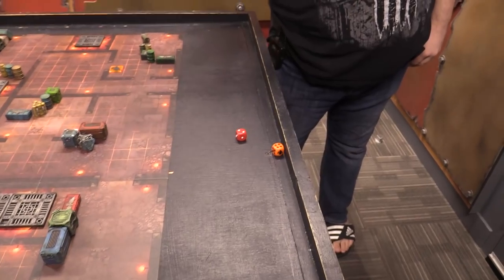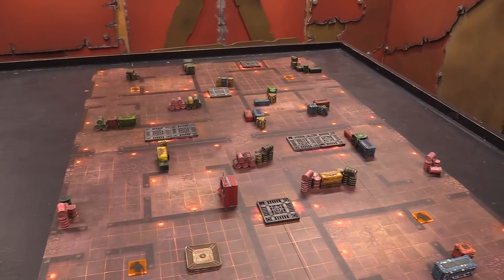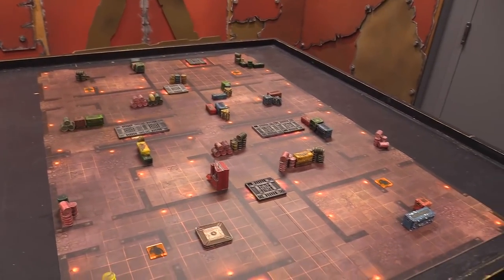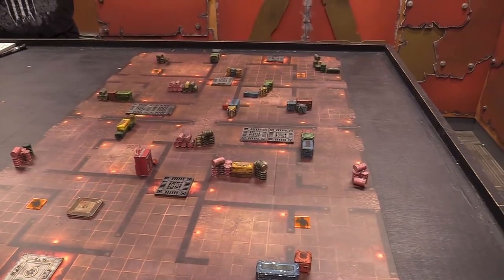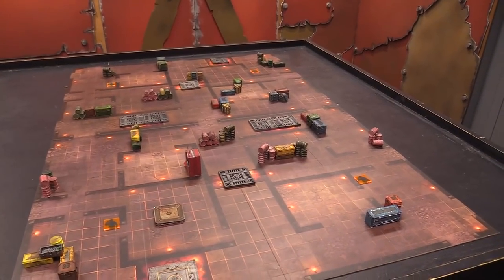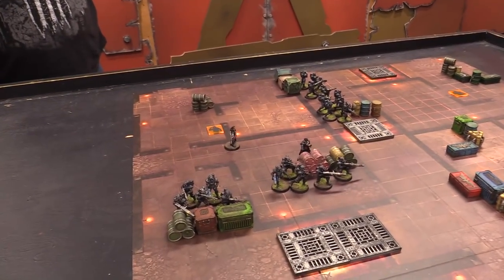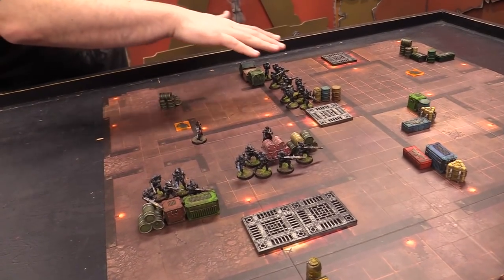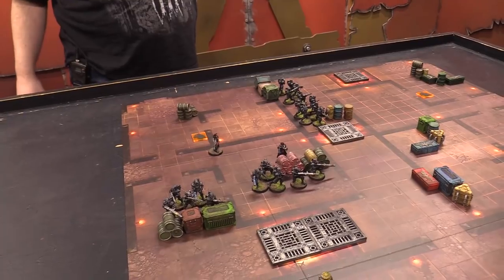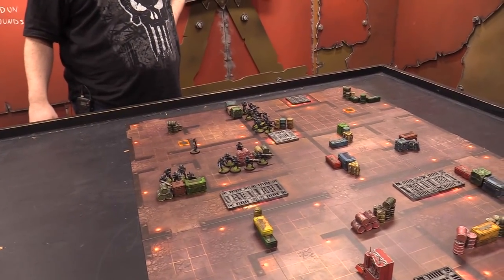Rolling off for choosing sides — Matthew wins the roll-off. The board is actually symmetrical, not just side to side but corner to corner as well. There's some asymmetry with the barricades, but not enough to really think hard about. Matthew chooses the side he's already on. Deployment is done — blip tokens on Matthew's side and Scions spread out on Josh's side. The warlord is there and the Commissar is hanging out looking impressive, ready to raise the banners high on the back objective.